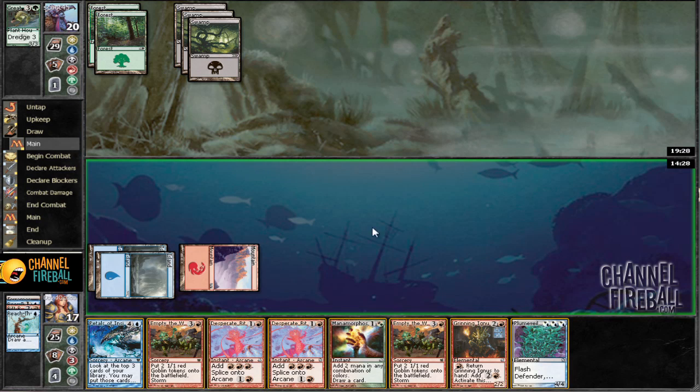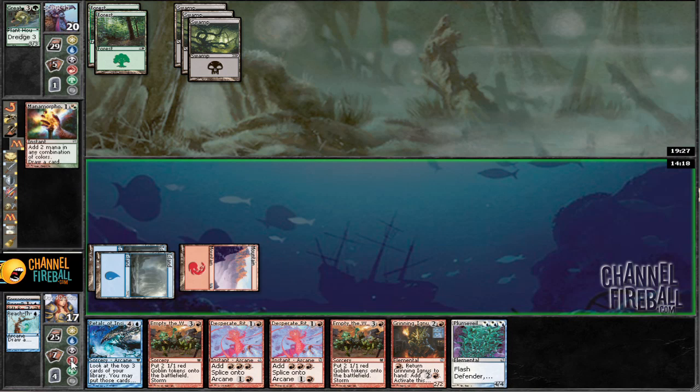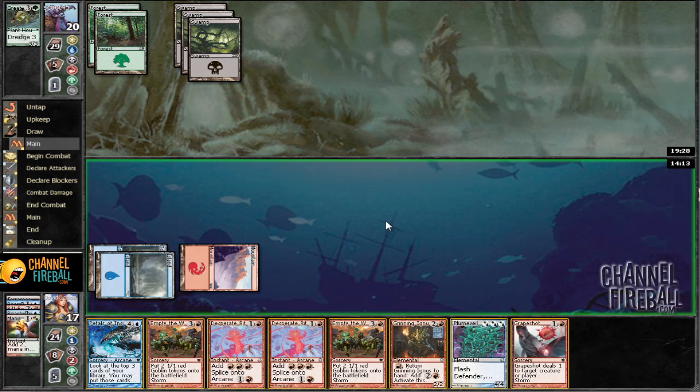Plume Veil. Okay, so we can cast Manamorphose now — add blue/red. That just sucks. So we can go 4, 5, play Ignis. Return it, and that'll be enough.